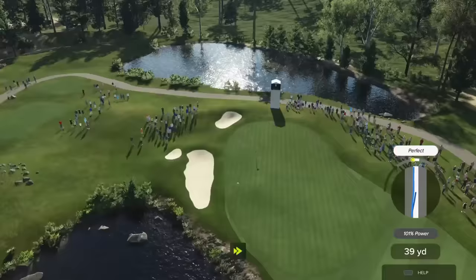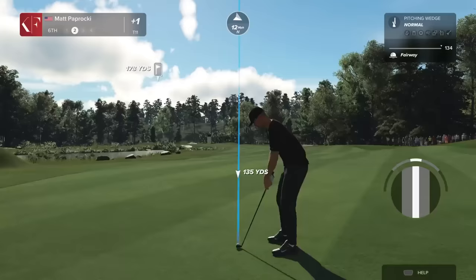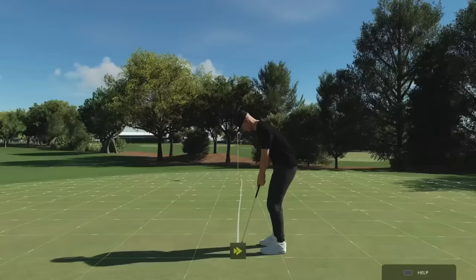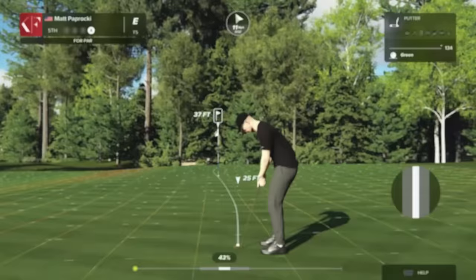PGA Tour 2K23, and previously PGA Tour 2K21, was born of HB Studios' fanatically accurate simulation The Golf Club, and the change in name hasn't changed much about the underlying philosophy. The actual shot mechanics, ball physics, and standard frustration when sinking a shot into a lake retain their dazzling authenticity. And yet, even with a year off to rethink things, HB Studios has produced another plain, stuffy, elitist golf sim with as much personality as a white polo shirt.